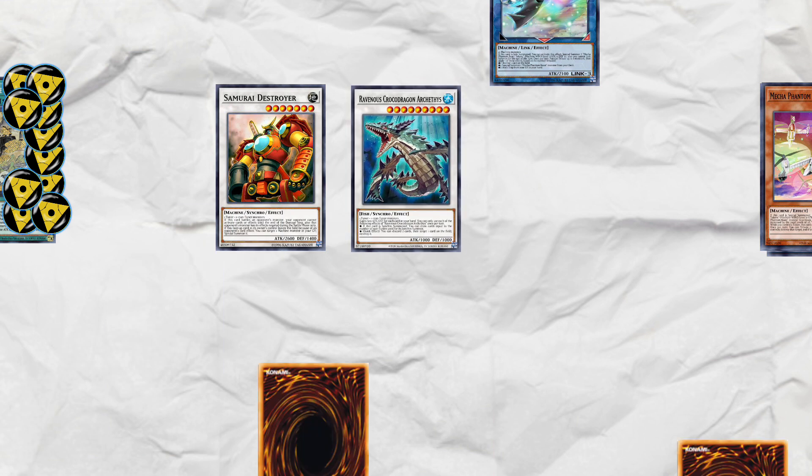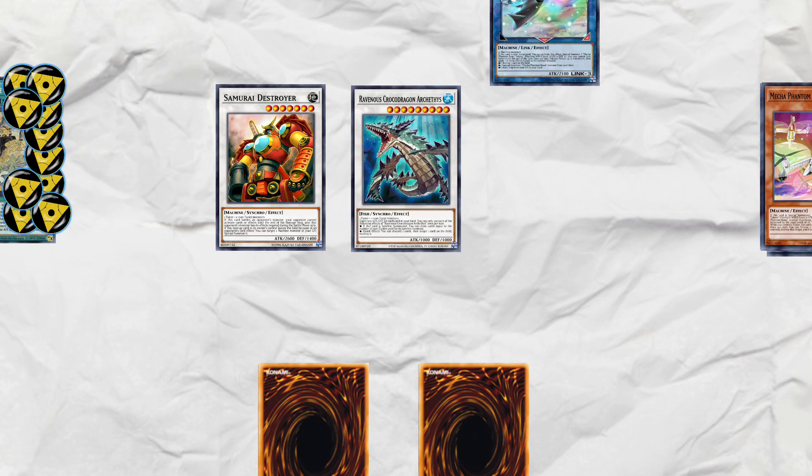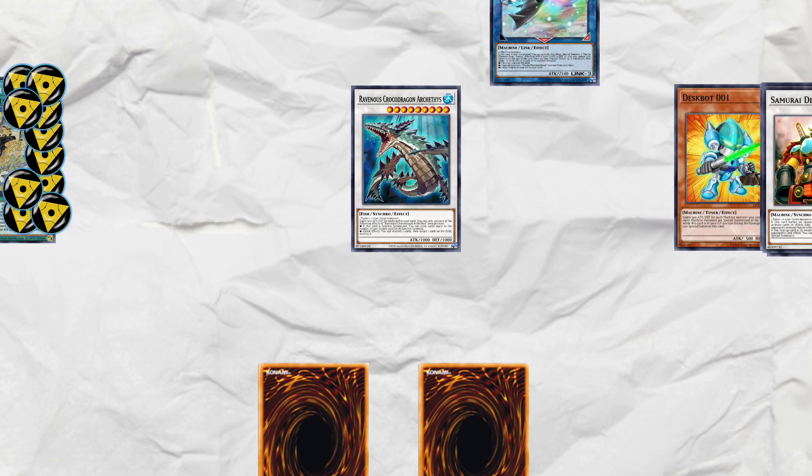Finally, synchro 001, Hog, and Coltwing into Croc-a-Dragon. Croc effect draws two cards. This gives you a pseudo Skill Drain, a card pop with Croc because it's unaffected by Scrolls, and if your Destroyer is outed, you can Rebore a machine monster.